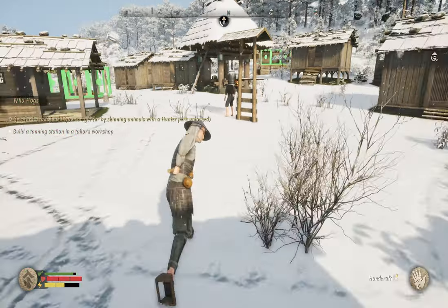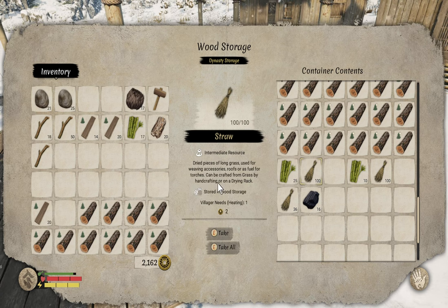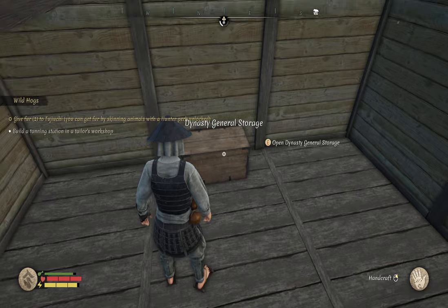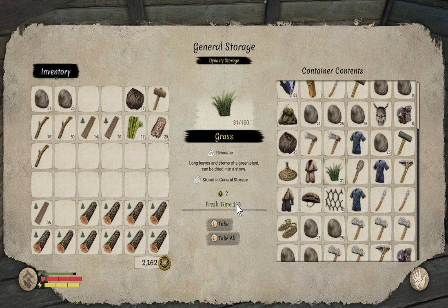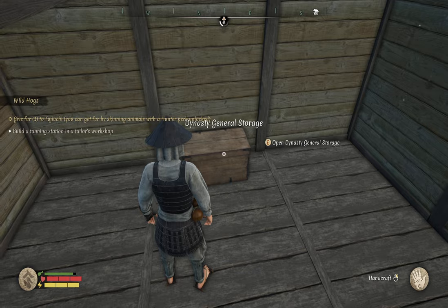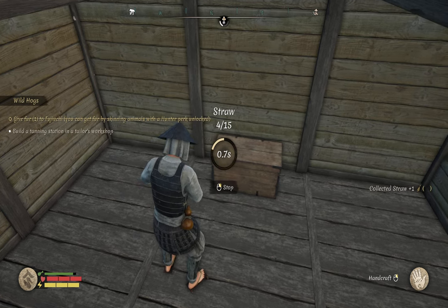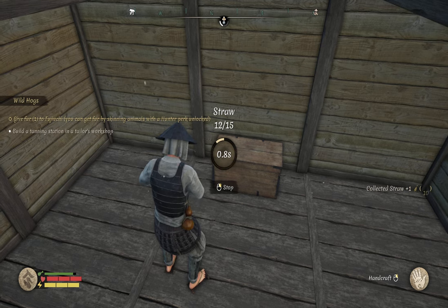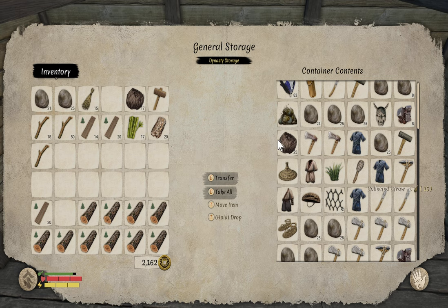I need straw for that. I've got straw in here in abundance now. Straw covers the village heating need - I don't know if that's actually being used in the game yet, but I'm sure they'll go for firewood first and use straw as a last resort. If we look at the grass, it actually has a freshness timer and will go bad, so I'm going to make up straw with the grass we've got and leave the other straw in storage. We'll whip up some straw here and use it up so it doesn't go bad - it'll probably turn into rot otherwise.